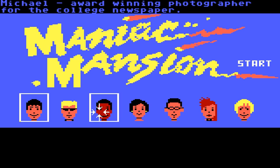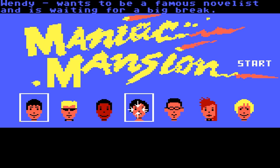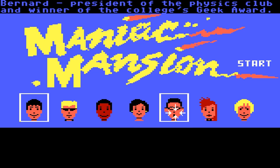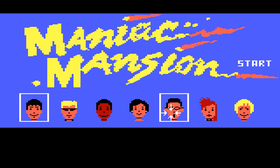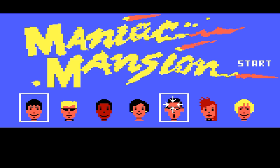Michael is a photographer — he can develop a film which contains weird secret plans, and that way he can gain a friendship advantage. Wendy is a novelist who can finish the autobiography of the meteor, the bad guy in the game, and that's her way to get past the last riddle. Bernard is your typical geek — he can fix electronics, call the alien police, and get through the game using that skill. He's pretty much one of the characters that makes the game easiest to solve.